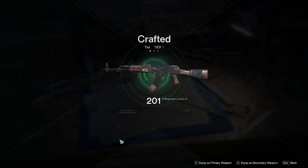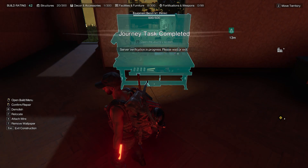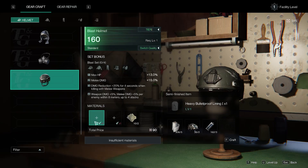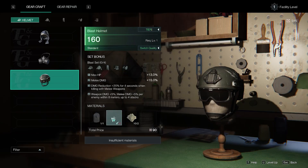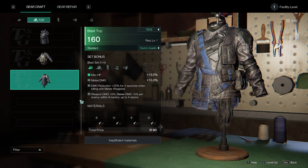Later I figured out the AKM is not a good weapon. The equipment bench is for armor. I decided to craft the Blast gear set — Blast helmet, Blast top, and everything else.